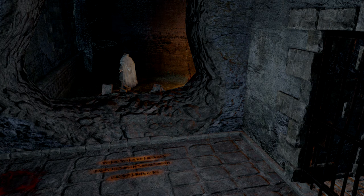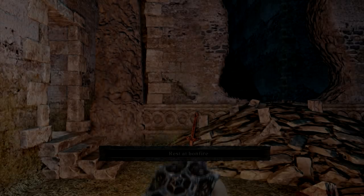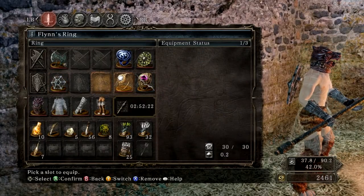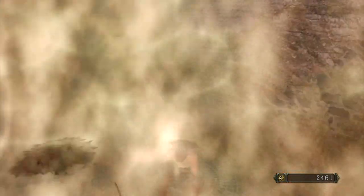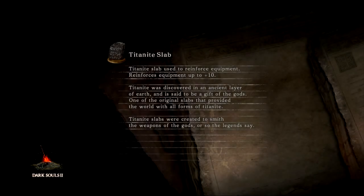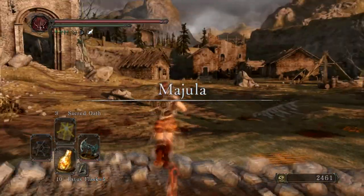In order to roleplay this, I needed to kill both the Royal Rat Authority and the Royal Rat Vanguard. Then you can talk to Shaokua and buy those leggings from her. The helm is the Vanguard head piece, and I have the Aurous armor. If you have no souls, talk to the merchant in Majula and he'll give it to you.